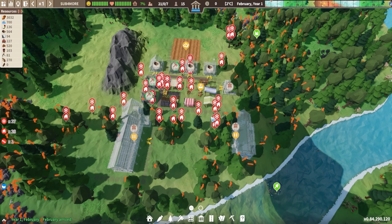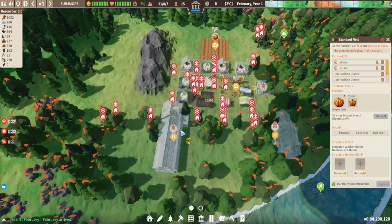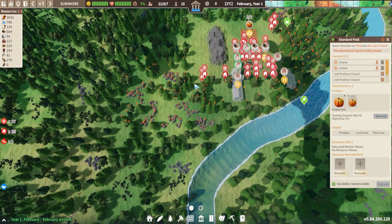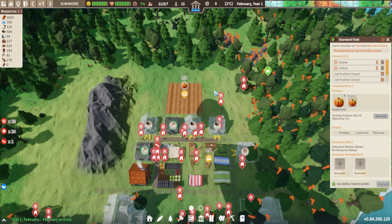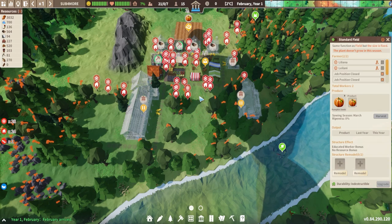We got a new crop seed notification. If we select the field and go to products, we can see we found some oats. That's because we were doing a gather all in an area that had that seed icon I showed you at the start. That's why that icon is super useful, because we already now have two types of food that we can get on with making, and food is obviously super important for growing your town and keeping your citizens alive and happy.